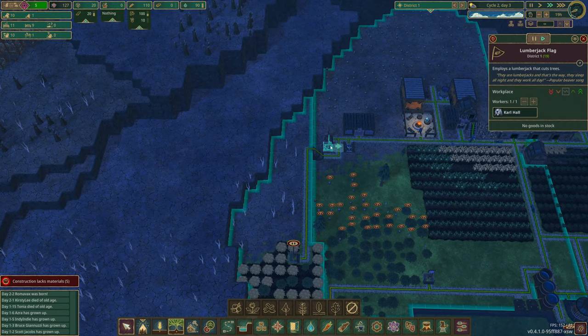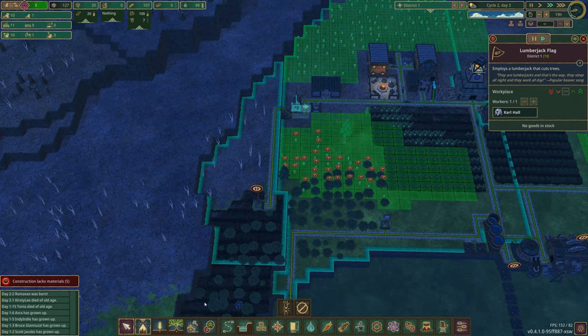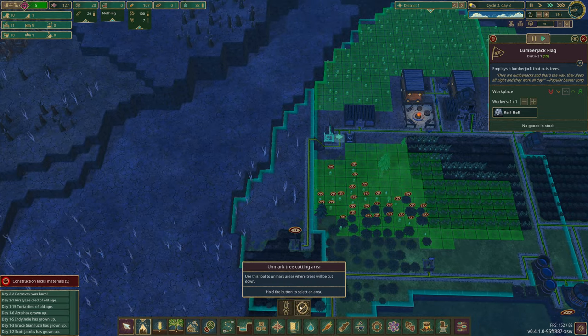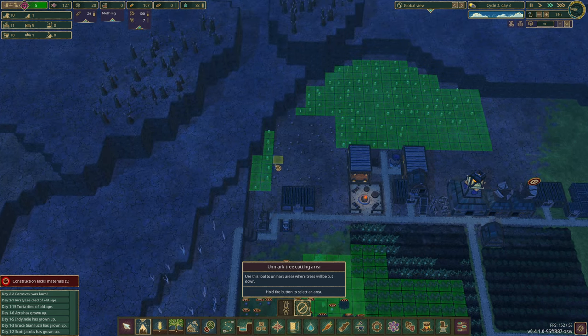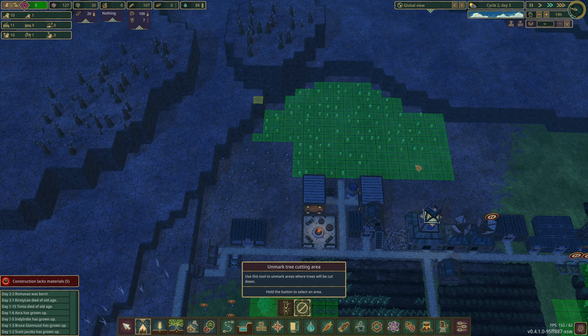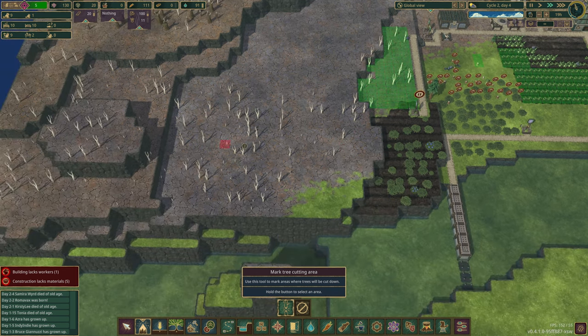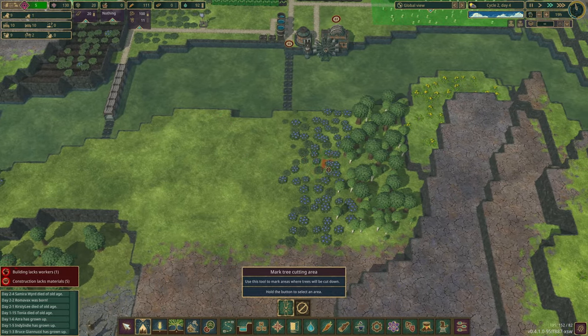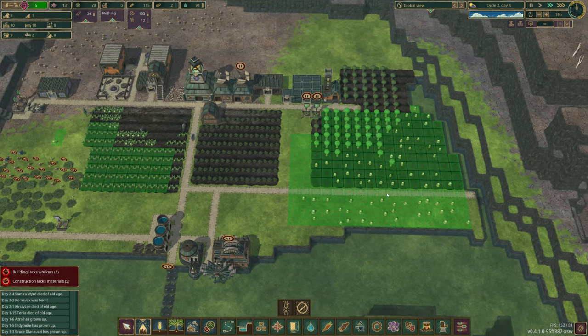Let's mark up a little bit of this area so the lumberjack flags can reach it. I need to unmark the current tree-cutting area and clear that out. Let's switch it up and mark these trees. We can't get up to the other ones yet unless we build stairs — that would be a way of getting more trees. There are some big ones over here that give eight logs each, so getting across there would be ideal.